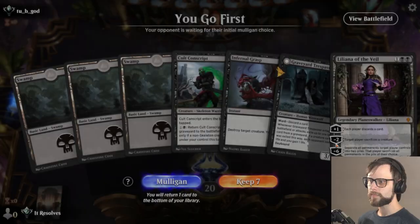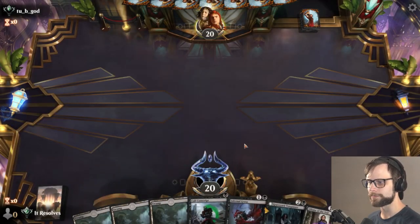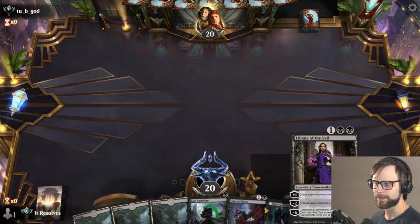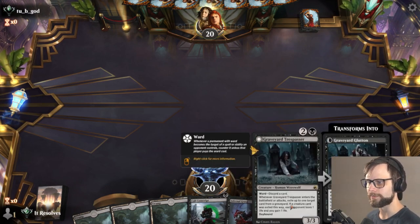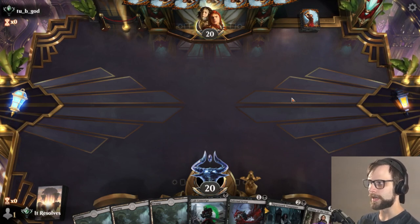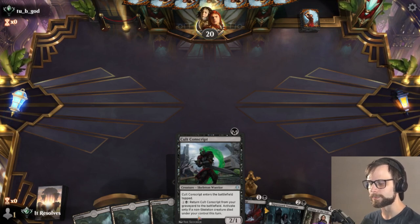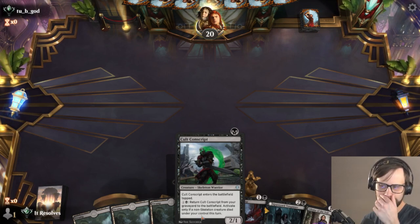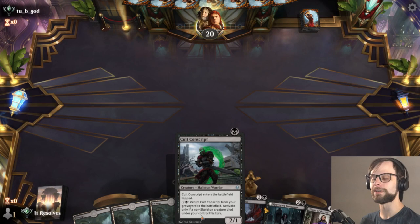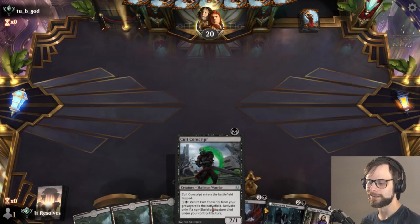Here we are for game number two, and again a very strong start. We've got a nice one into Infernal Grasp, and then the option of either Graveyard Trespasser or Lily — we'll see what we need at that time. Cult Conscript is a nice little card I've really enjoyed in Mono Black decks. It allows a little bit of recursion, and sometimes that's all you need to win a game. It's not that powerful, but for two mana, being able to bring it back — sure, I'll take it.